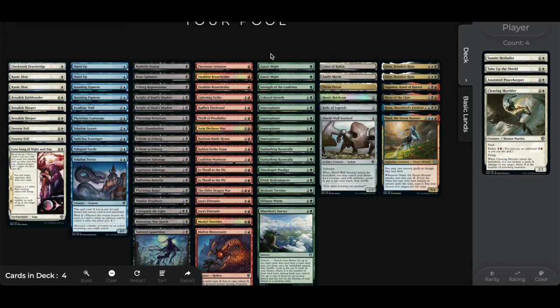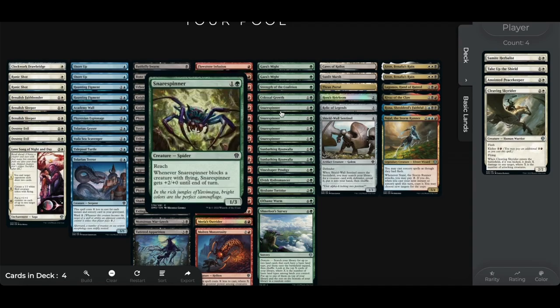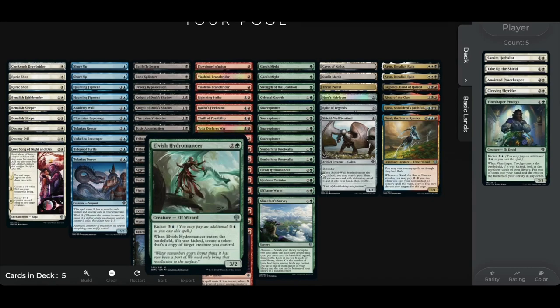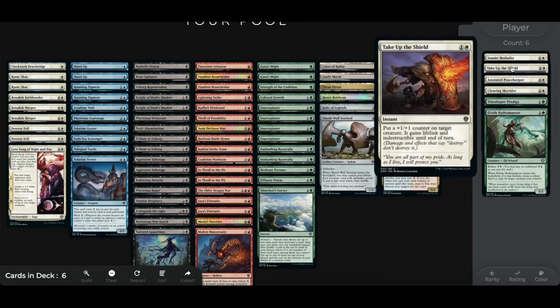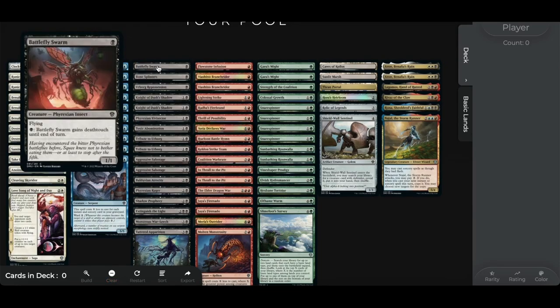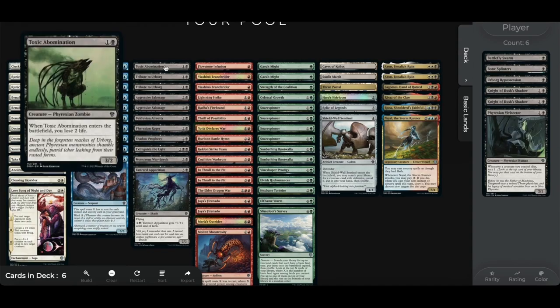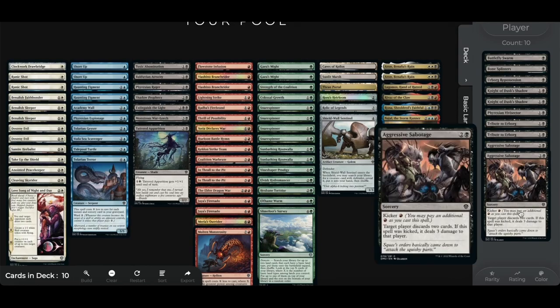As far as blue goes, it's basically just Talarian Geyser that pulls me into wanting to play blue, so blue is pretty much off the table. Looking at green, we've got a couple of combat tricks, four Snare Spinners — so we won't lose in the air — a couple of Sunbathing Root Wallows, and Vine Shaper Prodigy, which is a card I'd love to play if possible. But green and white only have four and two playable cards respectively, which can't make up decks, so neither color seems particularly viable here.